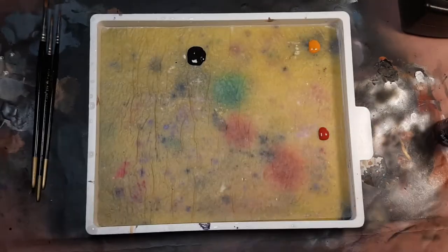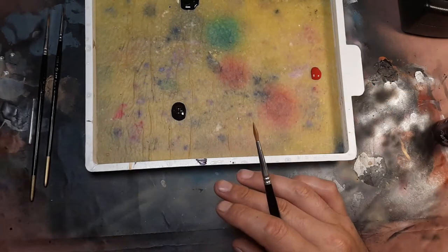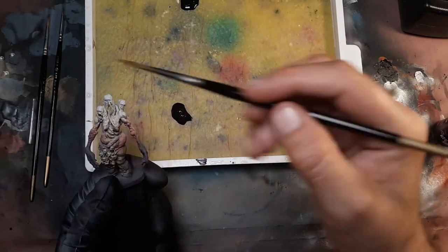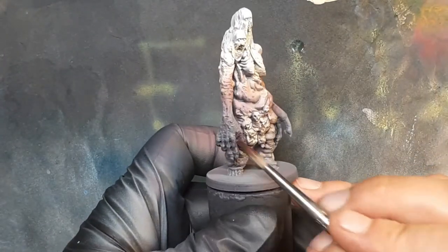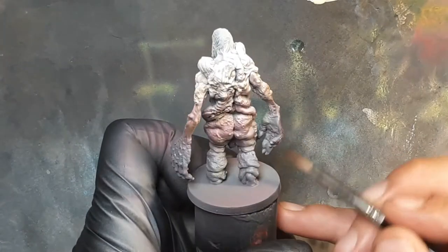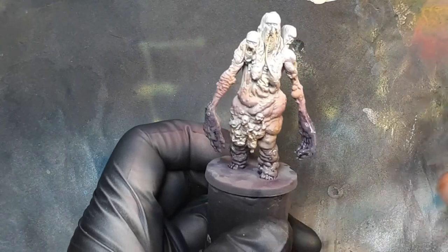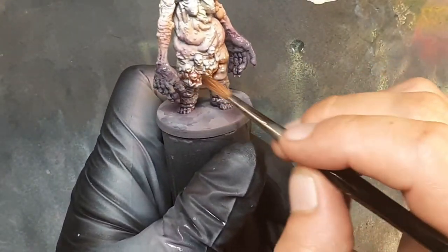Time for some washes. First up we're going to use some red tone, some flesh tone, and some purple tone. Starting with the purple tone hitting the hands — I'm going to grab a little bit of water, thin it down just a little bit, now we're going to hit her hands. Wherever I sprayed the Sloth, I'm going to hit it with that purple.